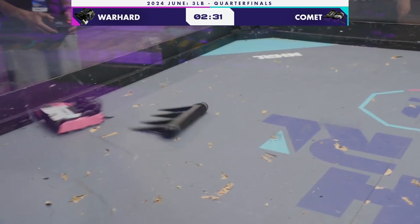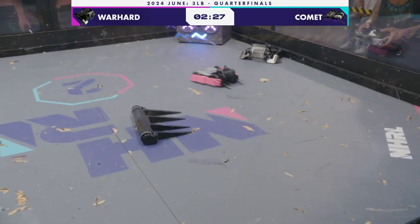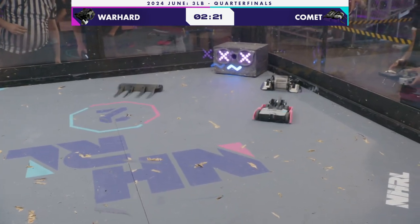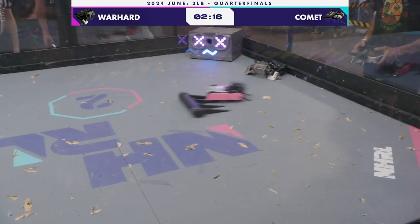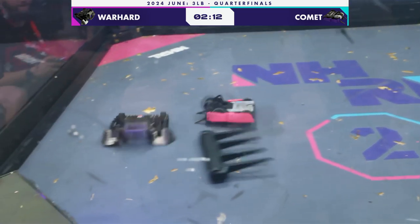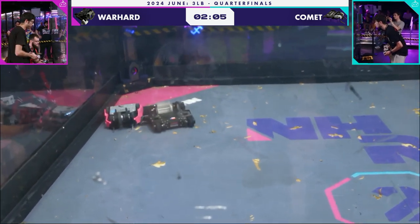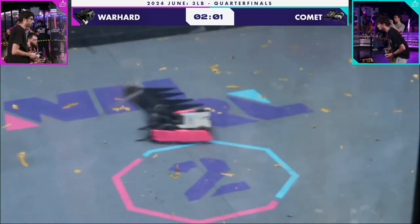Warhard's multibot hung up on the wall for a moment and then coming back for some revenge. Warhard having drive issues — it looks like their right side is sticking. Their wedge is doing so well to control this fight, and they're unable to take advantage, but do line the weapon up for a hit there.